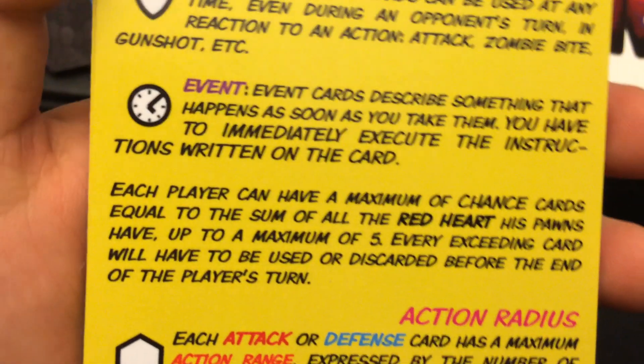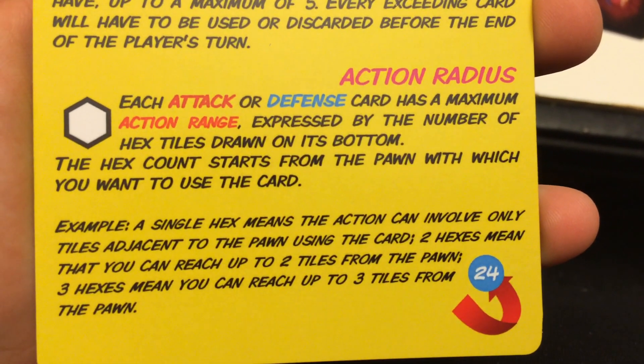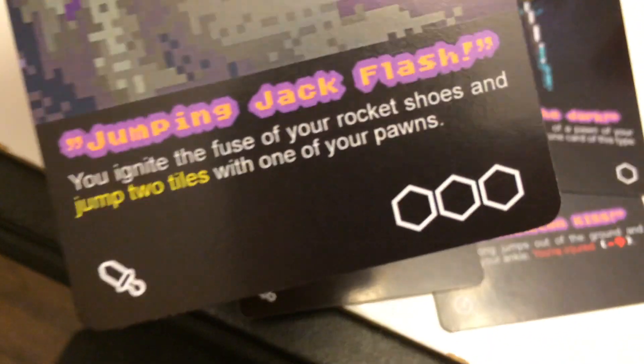Zombies can't have action cards. The attacker and defense each have a maximum action range expressed by the number of tiles. For example, here's one and here's three — so you can use that one up to three tiles away. Just follow that rule set. Attack or defense, I can use it at any time, and this one's range is one.